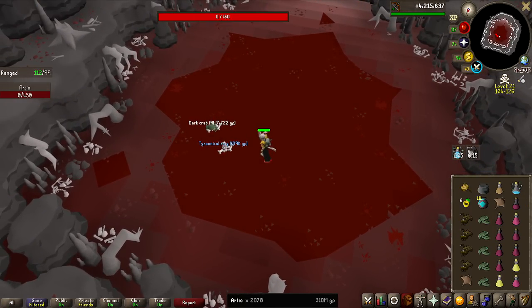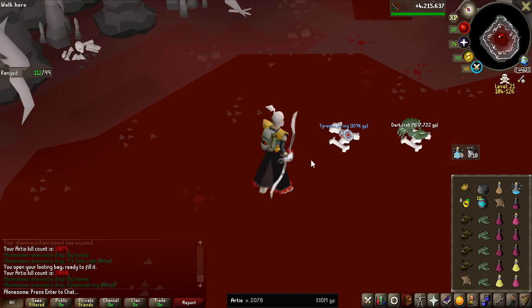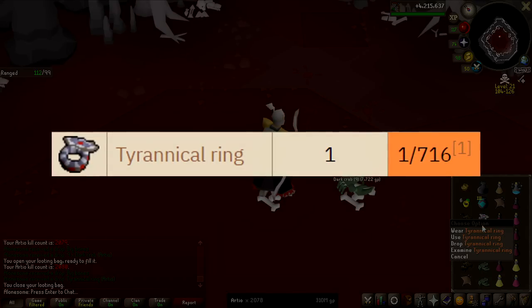There it is — it's finally the Tyrannical Ring. It's not worth a lot — 109k. But that is like three times the rate to get that ring. We're almost at 2.1k and the drop rate is 1 in 716.